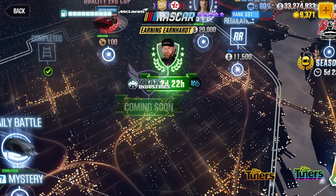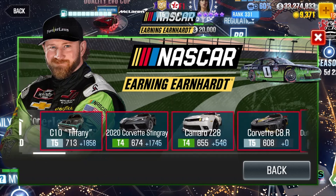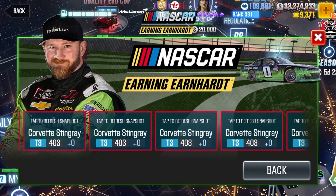For the first lock-in, you can lock in any Chevrolet in the game — so anything from the C10 Tiffany all the way to the Tier 3 Corvettes. Pretty much any Chevrolet.